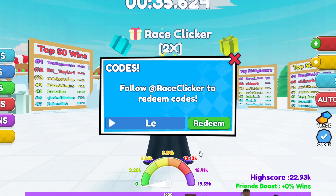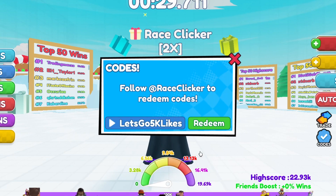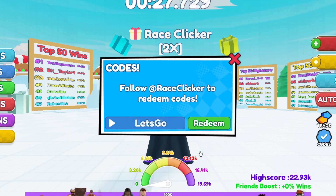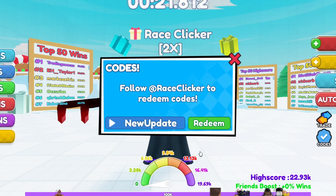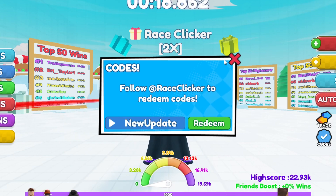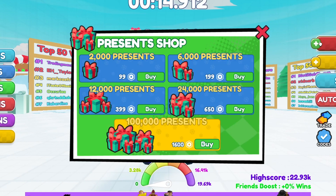Try '5klikes' — that gives you about 63 wins. And last but not least, the first code that ever came out for the game: 'newupdate.' Those are basically all the working codes. If any new codes come out, I will update you guys — subscribe and turn on post notifications. Hopefully there are new codes that give you presents inside the game.